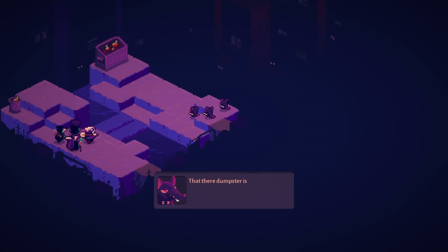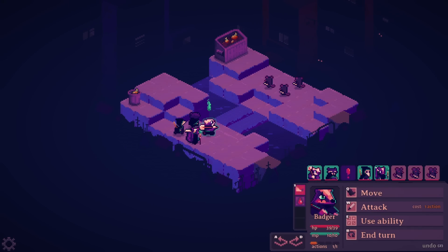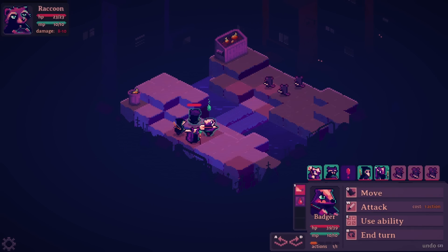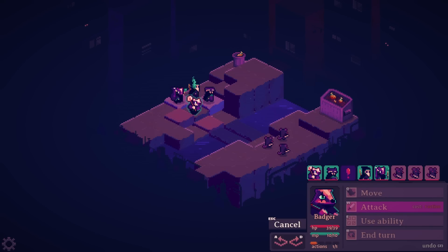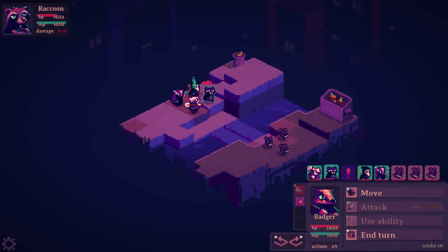Okay boys, you know the drill. Their dump's just filled with trash — never lose sight of the box you'll be trying to get at. Let's get in there and grab as much as you can. The rat crew is gonna feast tonight. We're trying to get our trash. We got a badger, we got a raccoon.